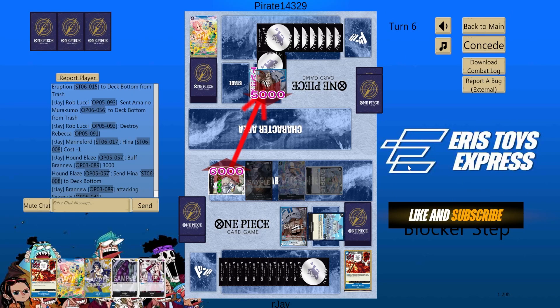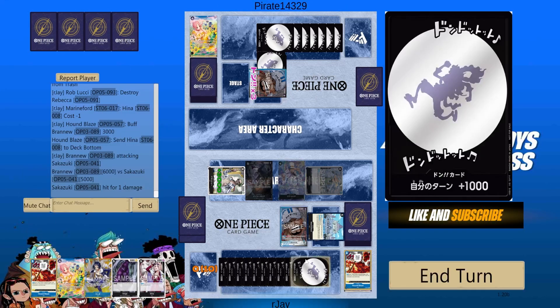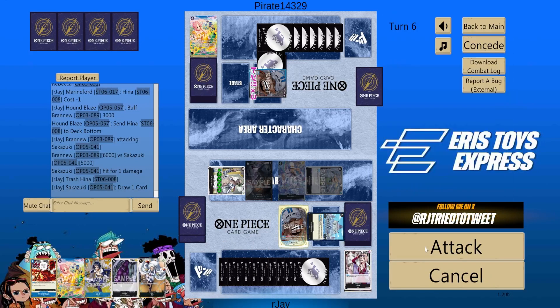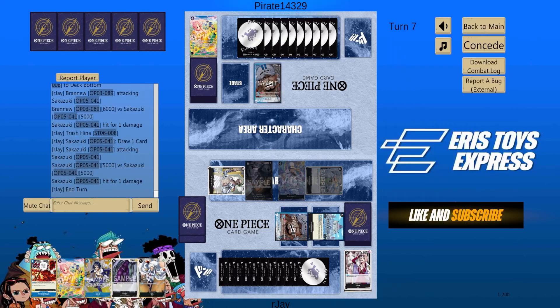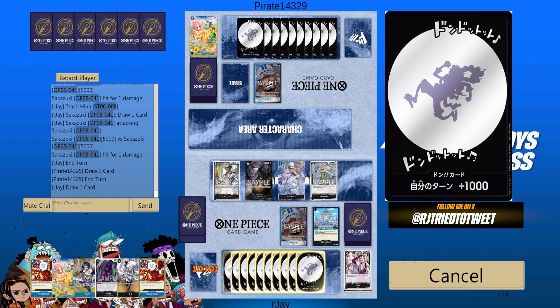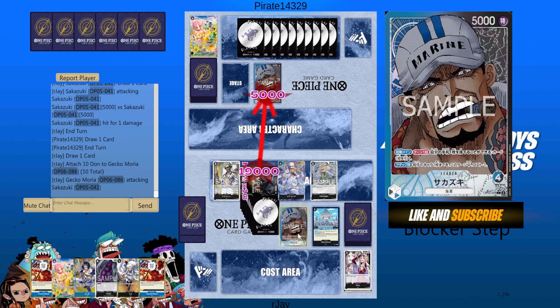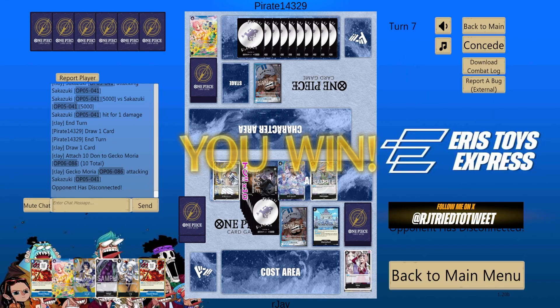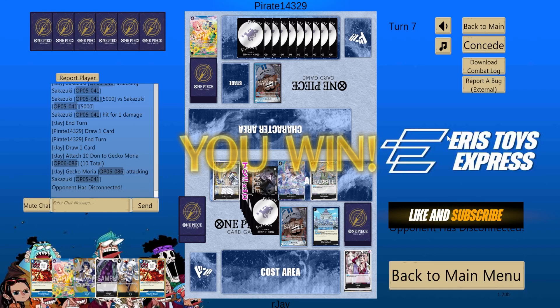That's just a very basic misplay. He took one — another trigger, another Ice Age trigger. Let's trash it. He's gonna attack for five. No trigger here. I still have some 4K counters. This is over because I'm just gonna go for 19K Moria. It's already over the moment he passed — I'm just gonna go, even if he plays a blocker, I'll Marine Ford to Hound Blaze.